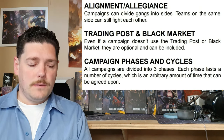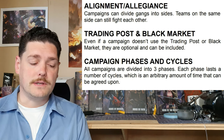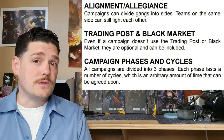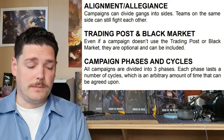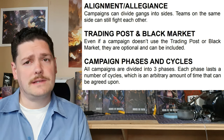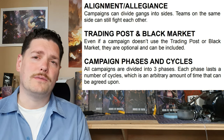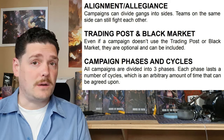Alignment and allegiance: campaigns can divide gangs into sides, and teams on the same side can still fight each other. Moving on to the trading post and black market: even if a campaign doesn't use them they're optional and can be included. I suggest using the trading post and black markets as they add a lot of extra flavour and colour to your games — but if you're just starting out, you can always start with your house lists.